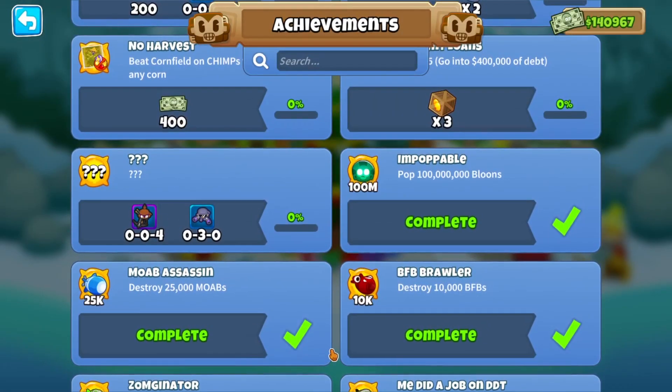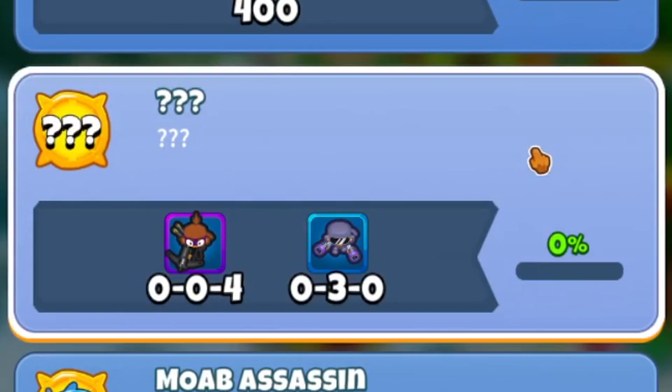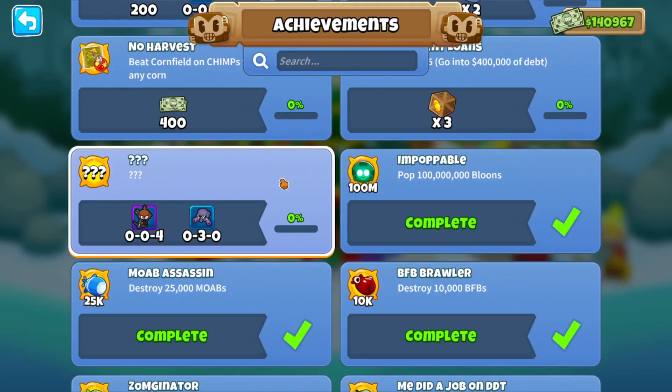With this update, there's a new achievement. It's actually a hidden achievement — you see just a bunch of question marks. But I know what it is. In case you can't see the rewards, it's a crit monkey, sharpshooter, and a robot monkey that can now crit. So that's the achievement we're going for.